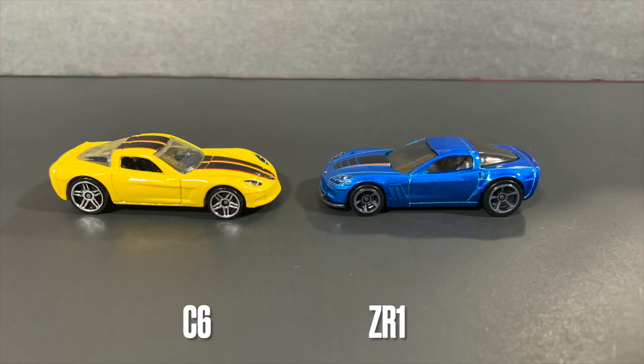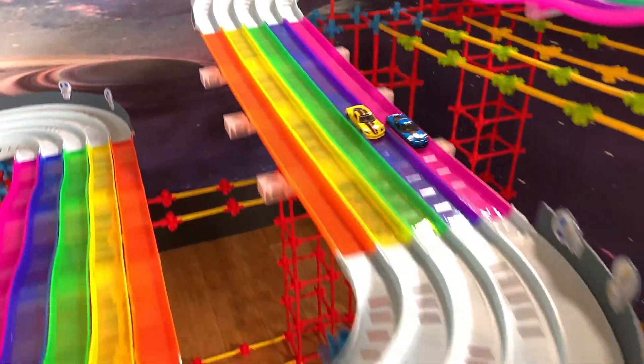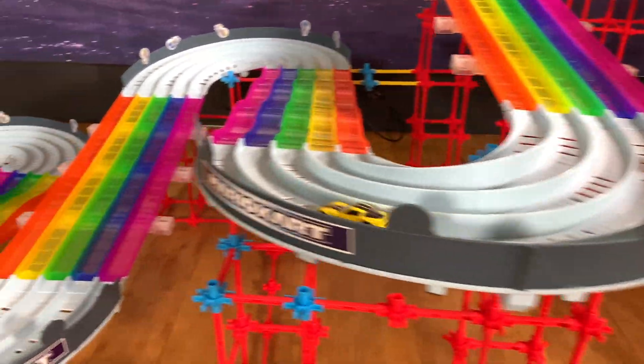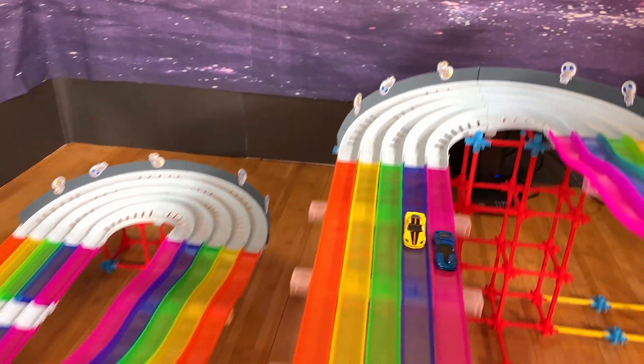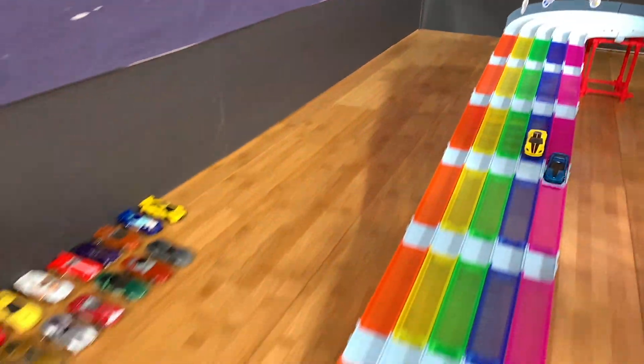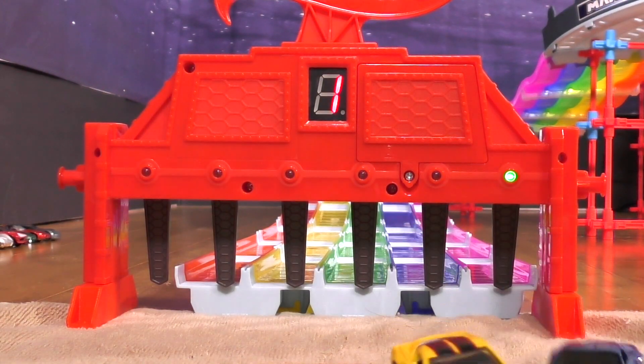Alongside, of course, the ZR1. ZR1 vs C6 — blue and yellow starting in the far lanes. Things are tight in the even-numbered turns, both with good speed in the final turn. The C6 looking pretty good on his own turns, but the even turns favor the other ZR1. There's a half-length win right there — and he has one of three.